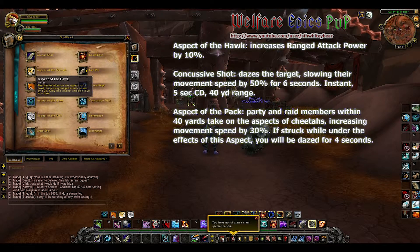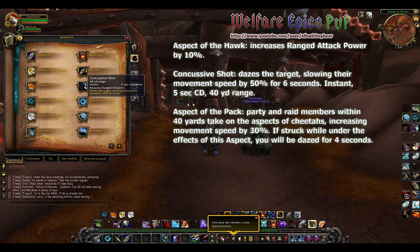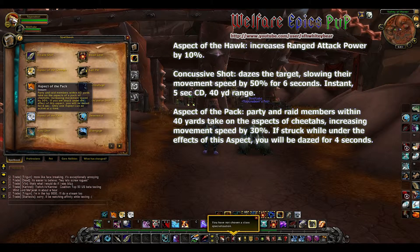Aspect of the Hawk increases ranged attack power by 10 percent. This can be glyphed to replace it with Aspect of the Iron Hawk, which also has a damage reduction. Concussive Shot dazes the target, slowing movement speed by 50 percent for six seconds.